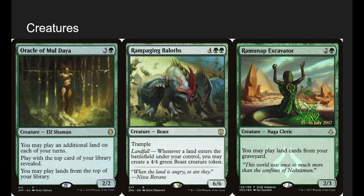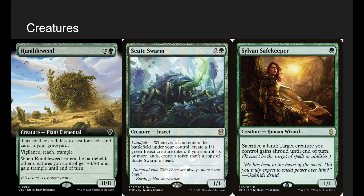Ramunap Excavator lets us play lands from our graveyard whenever we cycle or discard — those are the kinds of abilities we want: multiple land drops and playing lands from our graveyard. Rumbleweed is too cool of a card not to put in. We can read it as a 1-mana 8/8 with Vigilance, Reach, and Trample, and when it enters the battlefield each other creature you control gets +3/+3 and Trample until end of turn. We make a lot of guys, so even with a handful of 4/2s, those become 7/5s with Trample — that'll just end the game. I'm running it as a pseudo-Craterhoof Behemoth.